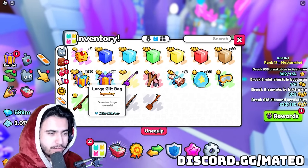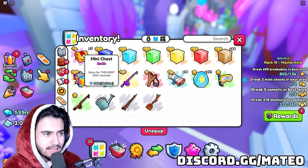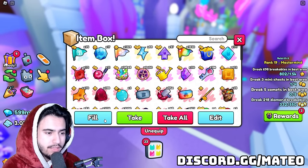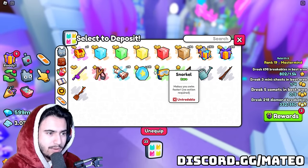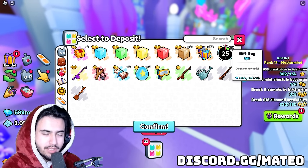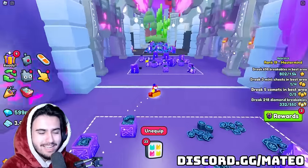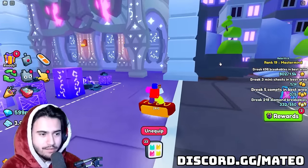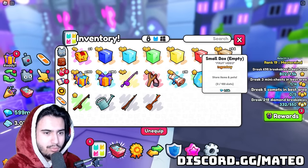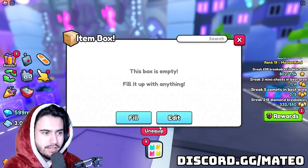So we have 150 large gift bags, as well as 219 regular gift bags, and then three mini chests. I'm actually going to put 25 of these regular ones in a box just so we know exactly how much we made just from the grind itself, because we did get 25 of these gift bags from that achievement. Obviously we can just see the values of these three — I'm going to put it in this box just so we can get a total for these three. And there it is.